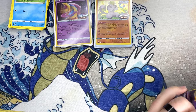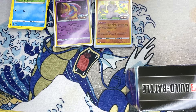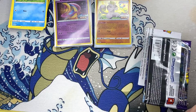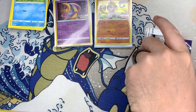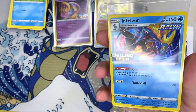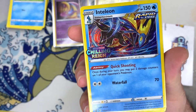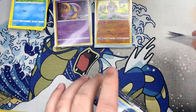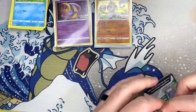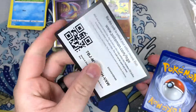Hopefully we can get one more promo — no doubles, no doubles. That is always the hope. Here we go — three, two, one... yes! This is the one I wanted — Inteleon! The reason I like him so much is that he's the starter I picked, so he holds a special place in my heart.